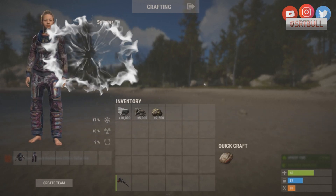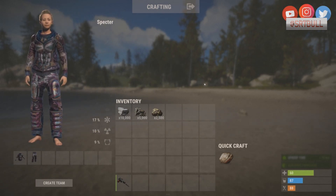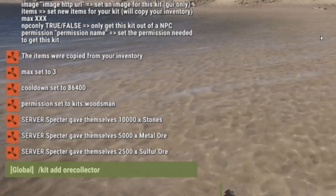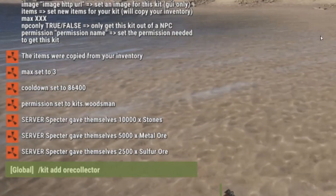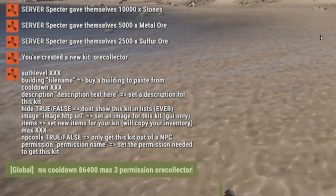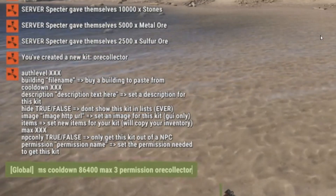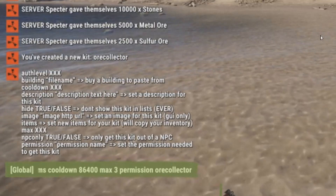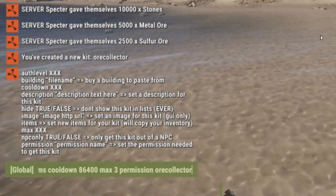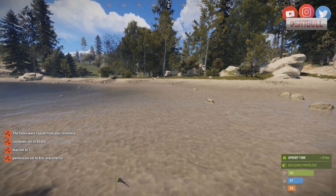For the ore collection prize we're giving away a jackhammer, 10,000 wood, 5,000 metal ore, and 2,500 sulfur ore — though you can make these kits whatever you want for your server. We call this kit 'ore collector', copy the items from inventory, set a cooldown of 86,400 seconds, a max of three, and add the permission called 'ore collector'. Items copied, cooldown set, max set, permission set — perfect.